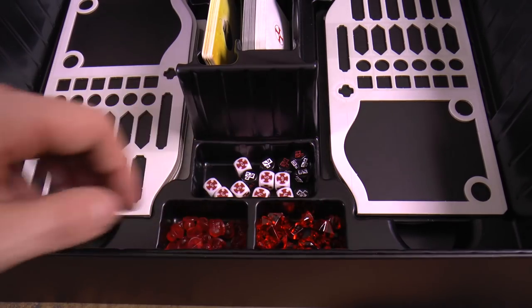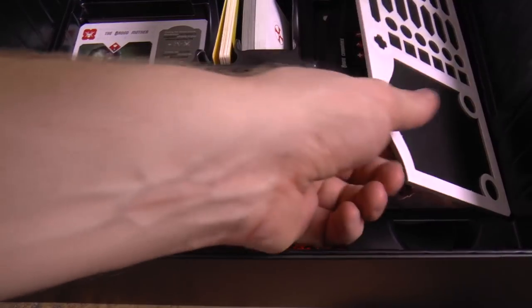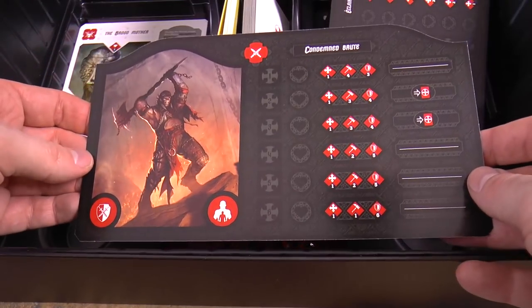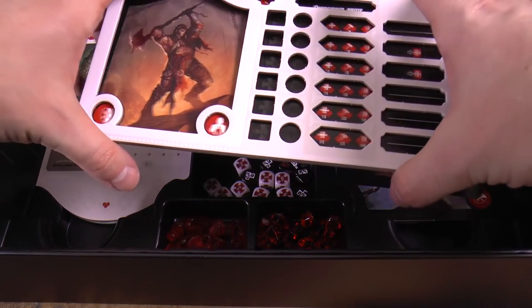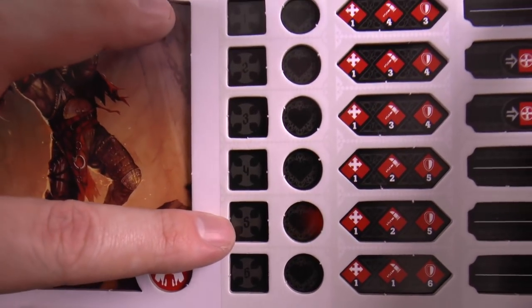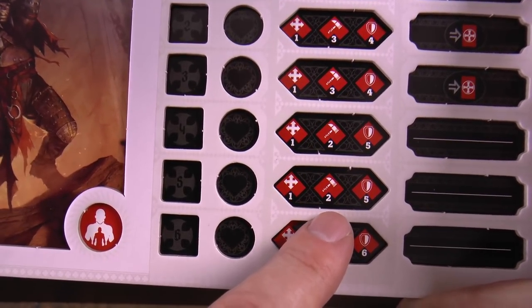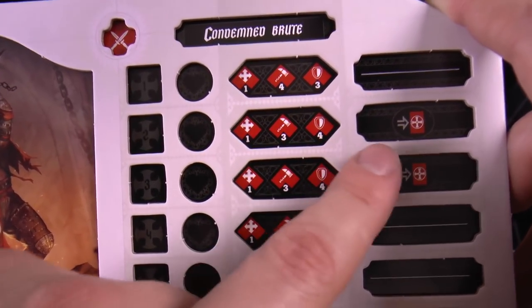Here's one of the characters you might use — the Condemned Brute. Each scenario will tell you which hero models to use. You slide the card into the dashboard, then you roll action dice and activate different slots. If you roll a five you might assign it to this character and they get a stat line — they can move one space, roll two attack dice, and have five defense. Or assign a different value to move one space with three attack dice, four defense, and draw a special skill card.